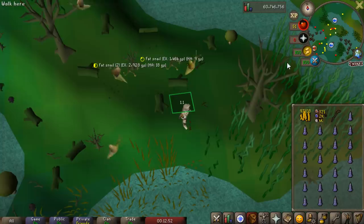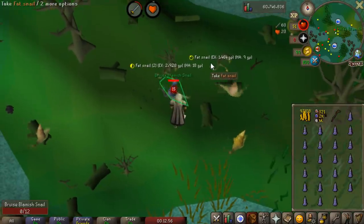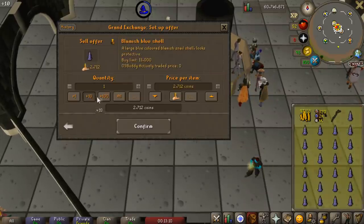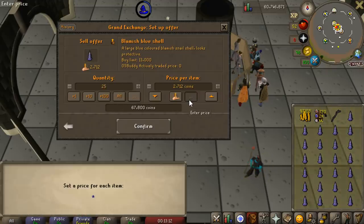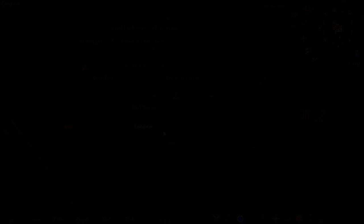That took about 15 minutes to get a full inventory, but that was just AFK waiting for the snail to spawn. There we go, we got a full inventory. I'm going to go ahead and pop these in the grand exchange quickly because I want to go get a burrito. We're going to hopefully make around 350k from that.